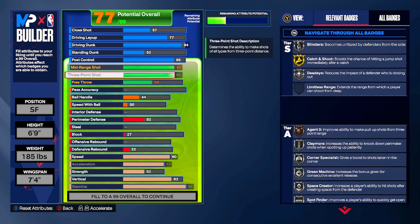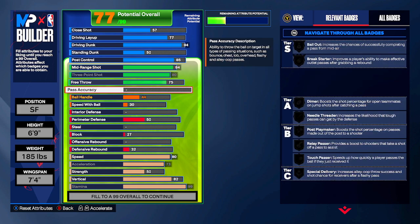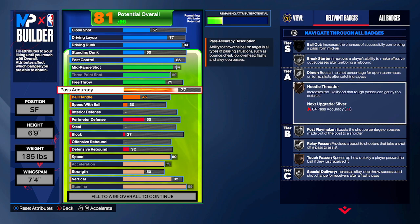For free throw we're going 75 — I play a lot of rec so having a nice free throw is a must. Moving to playmaking: in the template he had 75 pass accuracy, 80 ball handle, and 75 speed with ball. For pass accuracy I went 77 to get Bronze Needle Threader — a badge I like for how the ball moves. You still get Ja Morant pass styles if you're looking for those, plus Silver Relay Passer.